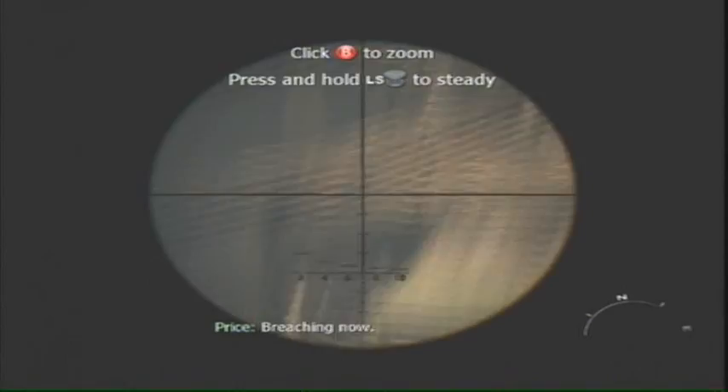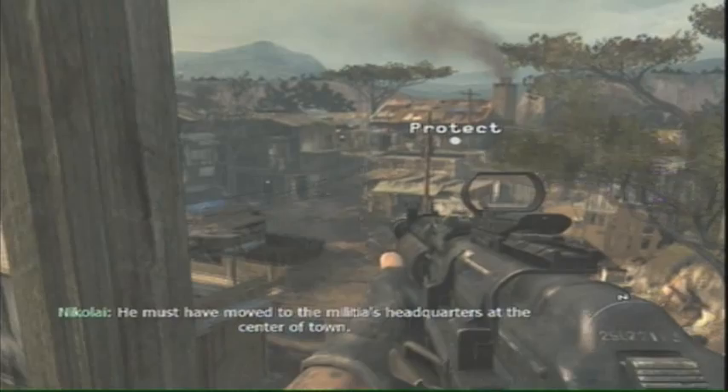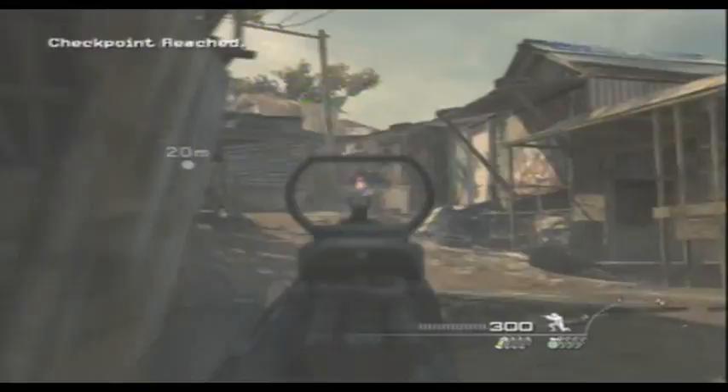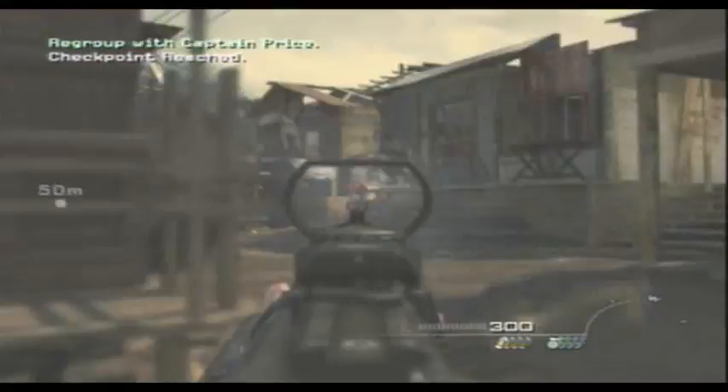But right here, once you're on this tower protecting Soap and Price, coming to this so-called factory — which I've never seen a factory that looked like that, by the way — you're going to come down here, and when you get compromised, you're going to shoot these guys in the back for Soap and Price, although he'll take care of those too if you get stuck like an idiot like I did.